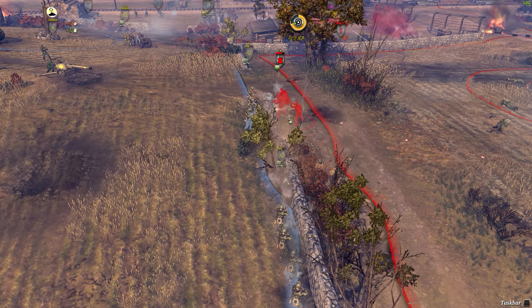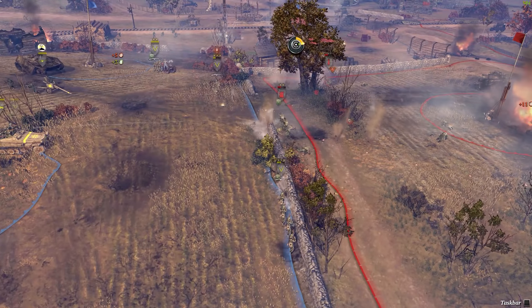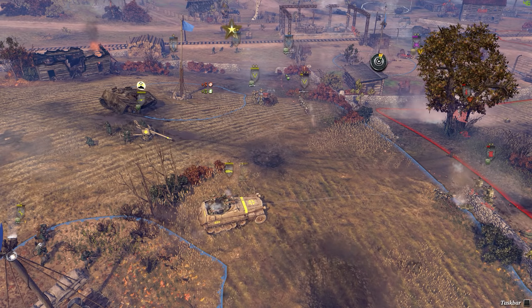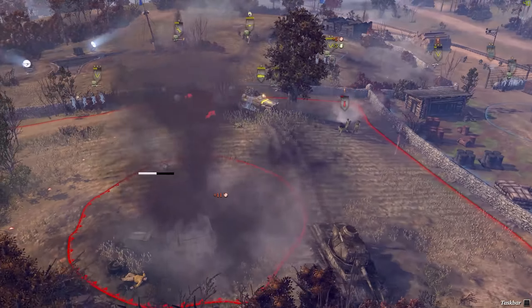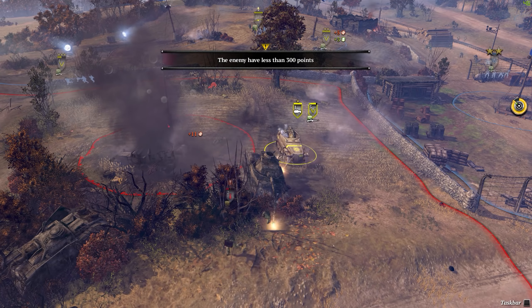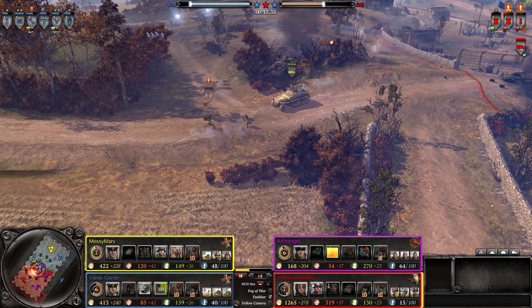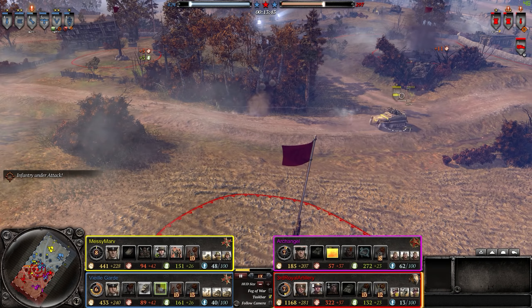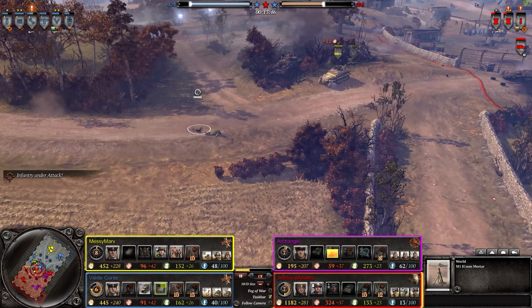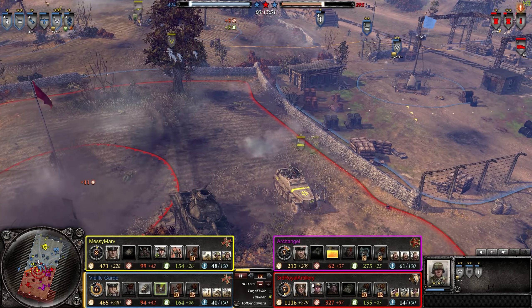Units being pulverized. AT gun knocks out the halftrack. American forces rushing on in, but the G43 rifles in heavy cover are just picking them off before they get close. Wide cover works out really damn well. The rifles are just doing a damn good job. Looks like we have a strafing run coming in that stopped more infantry. Germans are just trying to hold the line and suppress the Allied counter assault, which is turning into a major assault with both Allied players launching everything they have.